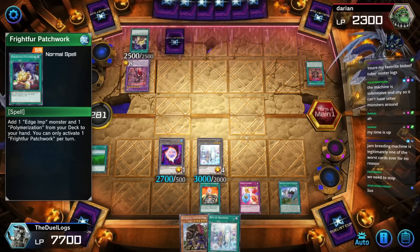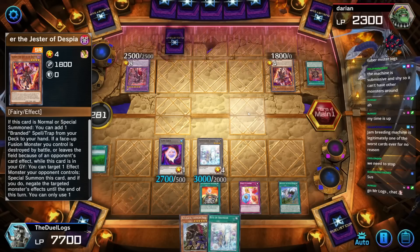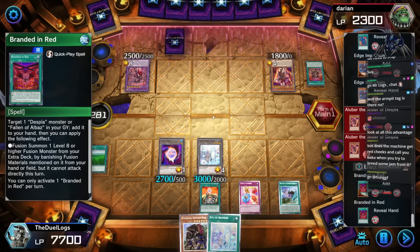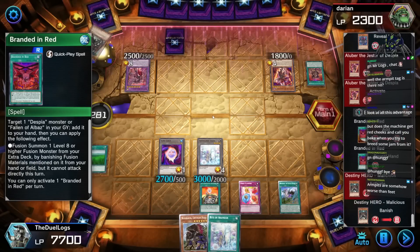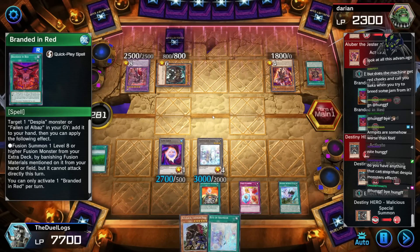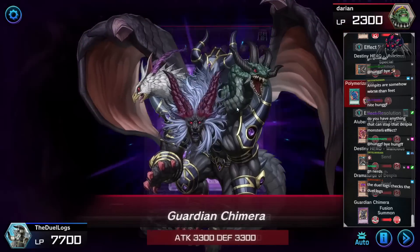It's funny that people are playing Fight for Patchwork outside of Floowandereeze decks. Aluber the Jester of the Despia — what did he add to his hand? Branded in Red: target a Despia or Fallen of Albaz in your graveyard, add it to your hand, then apply one of the following effects — fusion summon a level eight or higher fusion monster from your extra deck by banishing fusion materials mentioned on it from your hand or field, but it cannot attack directly.